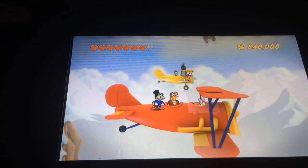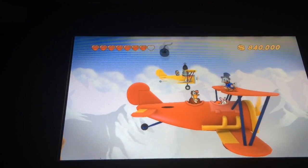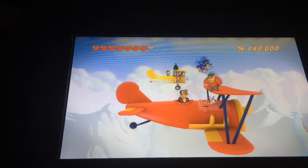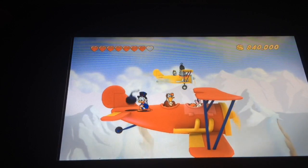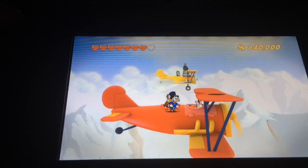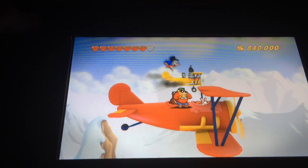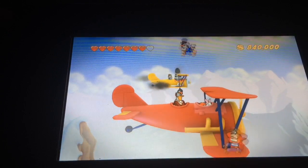All we need to do is just hit the bombs and give it to Flinthardglumgold so it can blow his plane up instead of our red plane that Launchpad is driving. And we've got to take down the Beagle Boys. You guys can see that they're falling down in the plane.